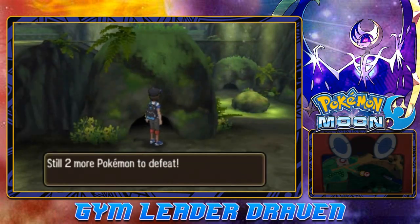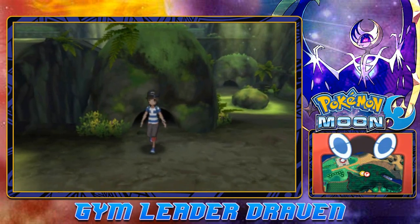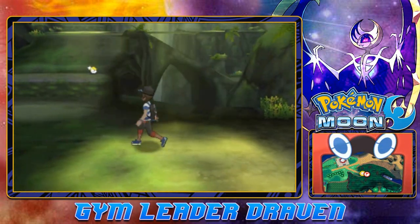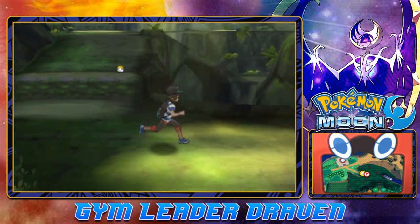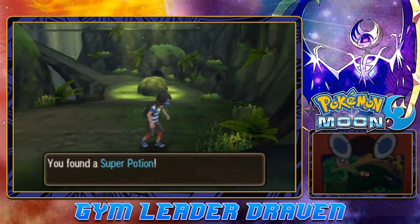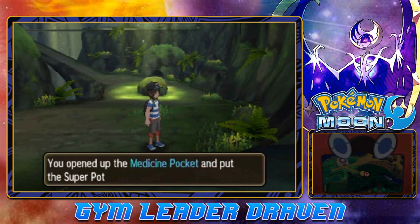There is a difference between Pokémon Sun and Moon — in Sun you actually go up against Yungoos, while in Moon as you can see you're taking on Rattata. Let's go ahead and grab some items — we got a Super Potion, which is great.